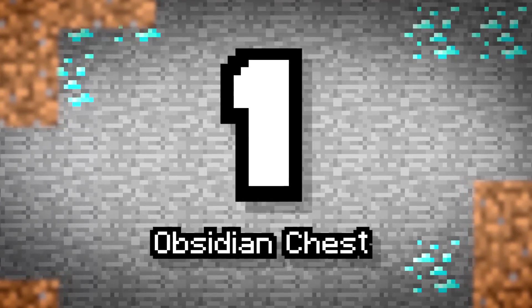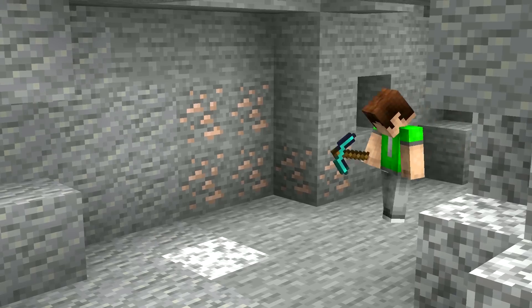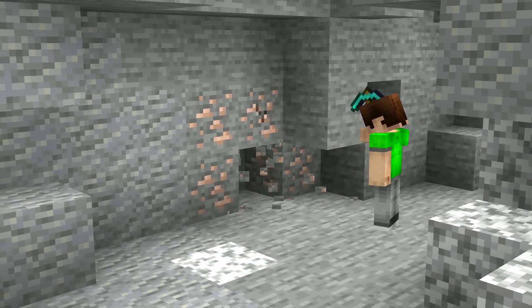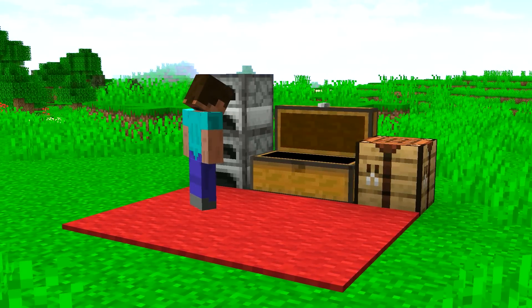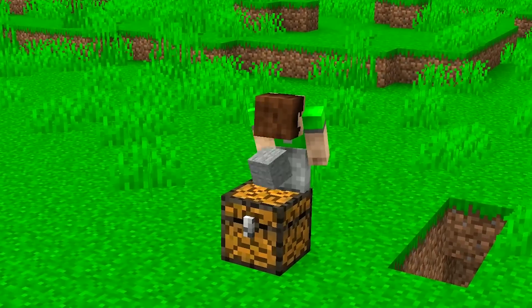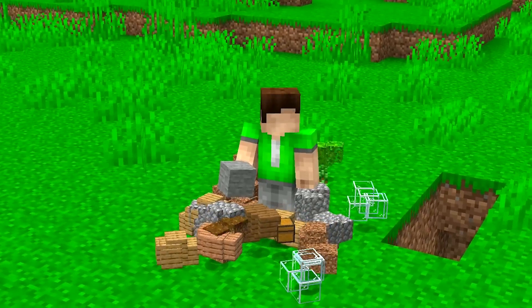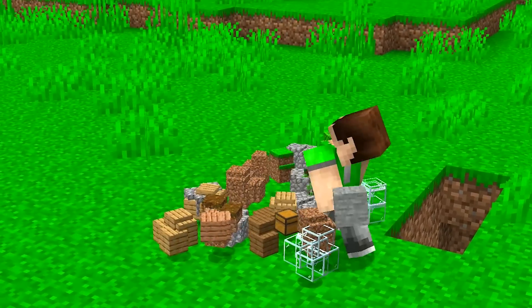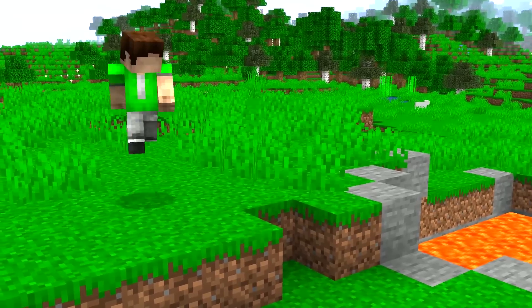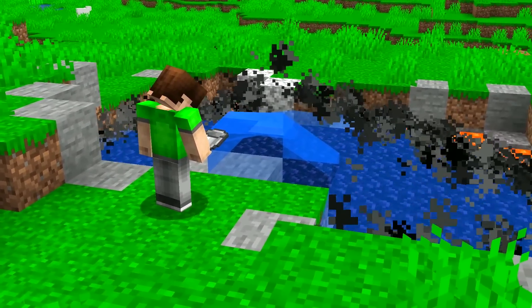Number 1: Obsidian Chest. You know what really sucks more than anything? It's not just having your items stolen, but when your chests are destroyed too. It's all well and good taking one item out of a chest at once, but if you destroy the chest while it's still full, it'll spew out the items everywhere. Perhaps encasing the chest in some sort of indestructible material will help.